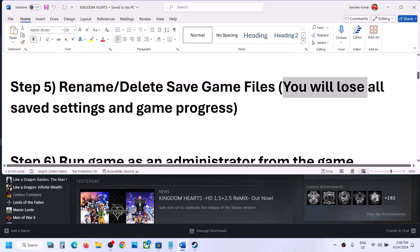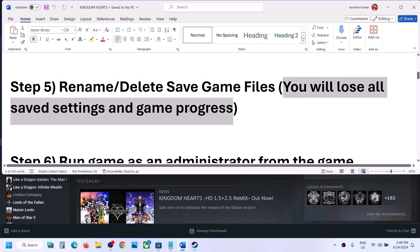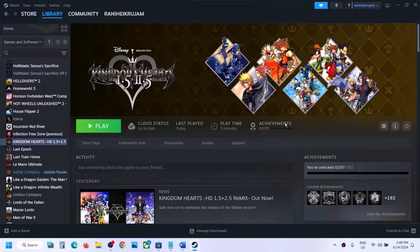The next step is to rename or delete the save game files. When you rename or delete the save game file you will lose all your save settings and game progress, so you have to start from scratch. If you agree, you can delete or rename the save game file.